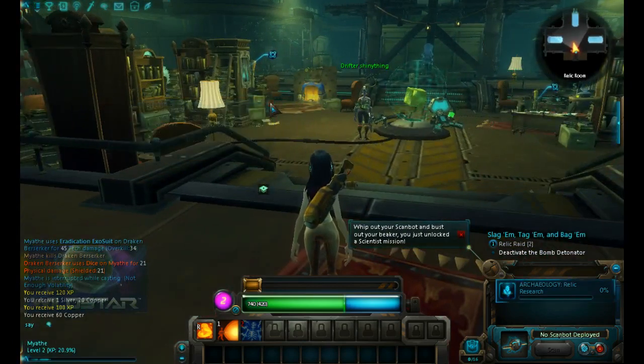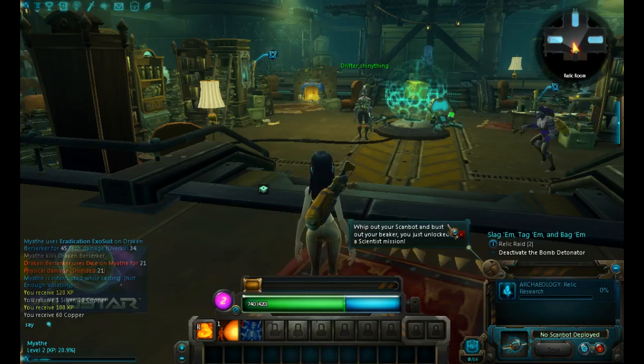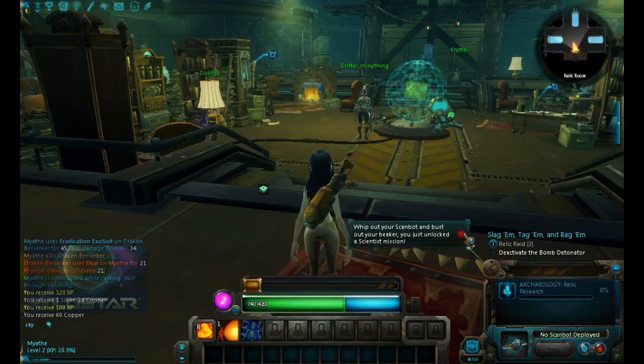Scientist is essential to have basic knowledge of some of the... and it's gone. Whip out your scan box and bust out your beaker, cause you just unlocked the Scientist mission.